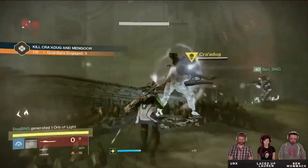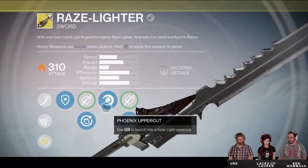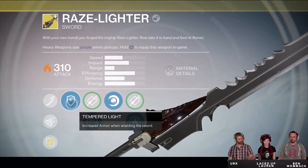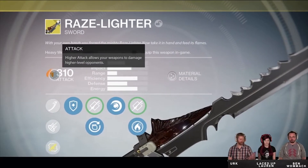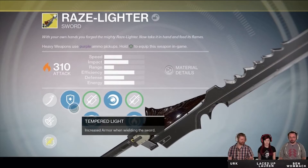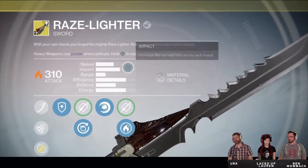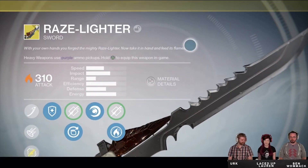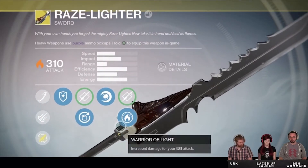There are also a few new statistics and attributes that we can see now. The first one is called Efficiency, which gives you an indication of how much energy is going to be lost when you land hits. The next new attribute is called Defense, which gives you an indication of how much damage reduction you are going to take whilst using the sword in its defensive mode. The last new attribute is called Energy, which simply shows you how many charges the sword will have before it has depleted.